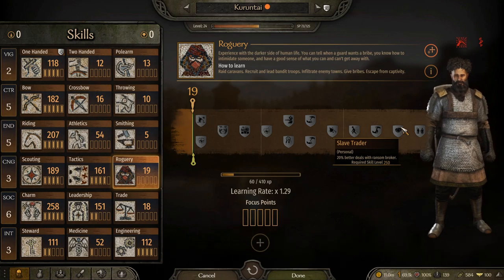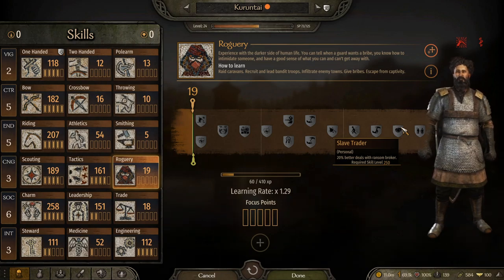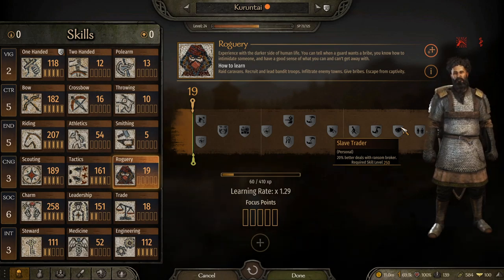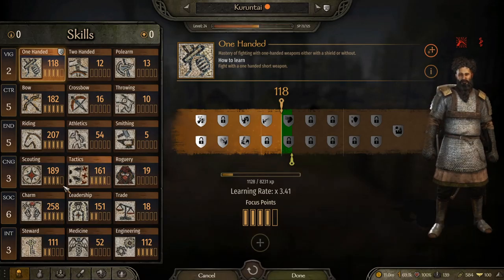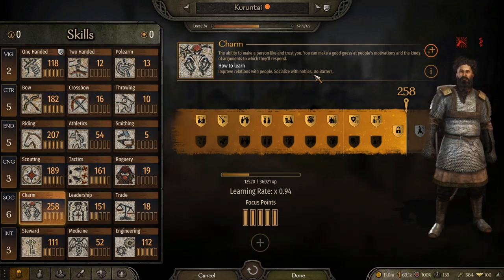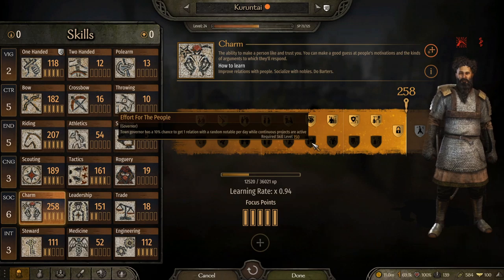So, compensation — what you would get. The most common form of compensation for lords that are not leaders — like a noble, vassal, or mercenary who is not the leader of their clan — they will usually offer you three to thirty of their best troops based on your charm skill. So if you have a high charm skill, they're gonna offer you more troops, plus dinars, plus reputation. That's gonna be the most common form of payment if they are not the leader.